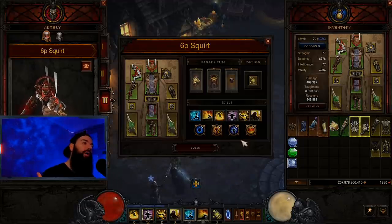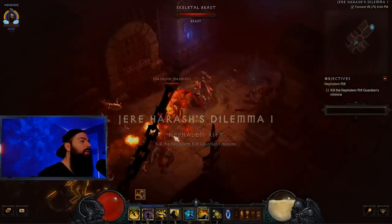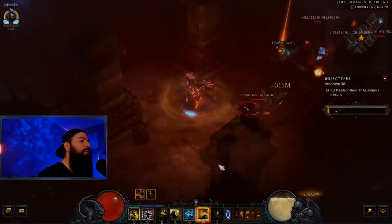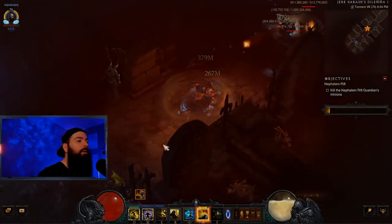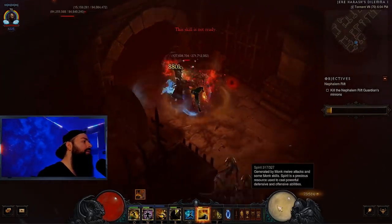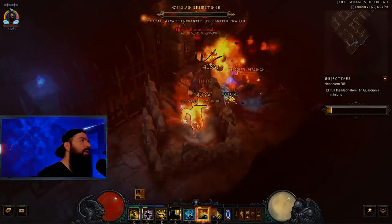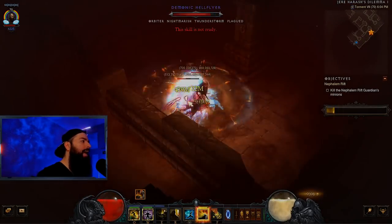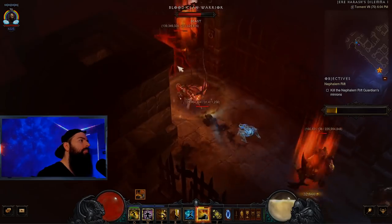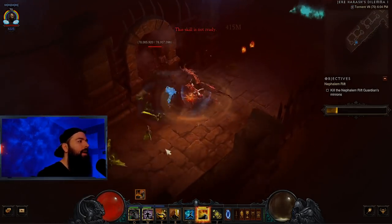The first time you kill Malthael, you get Reaper's Wraps, so definitely look out for those. Here we are on Torment 7 with just the yellow starter build and nothing else. Keep up Sweeping Winds, jump in, start punching, and make sure you dash every six seconds. Look how much DPS we do — this is with no bracer, no Gundo Gear, nothing. I was shocked that this build was so cozy. Having the mobility of the dashes and the freedom, it scales really nicely.